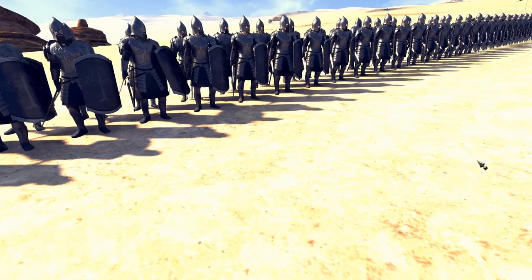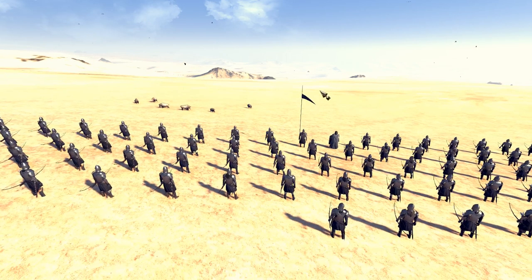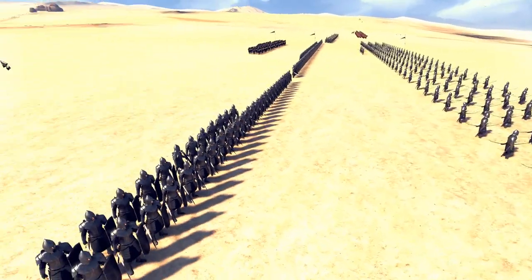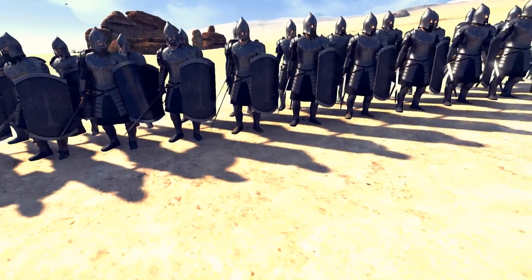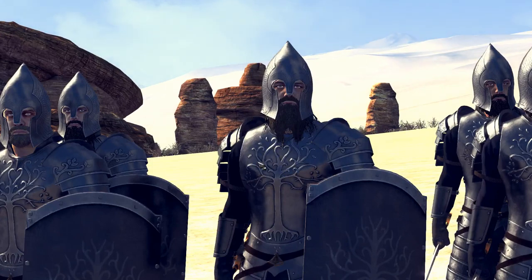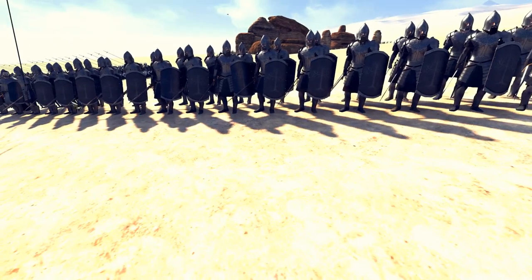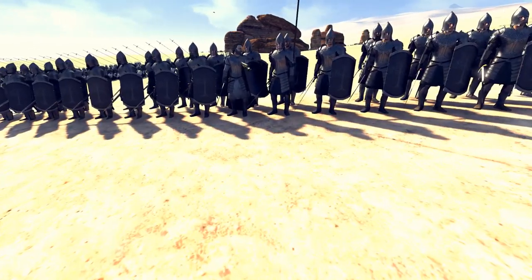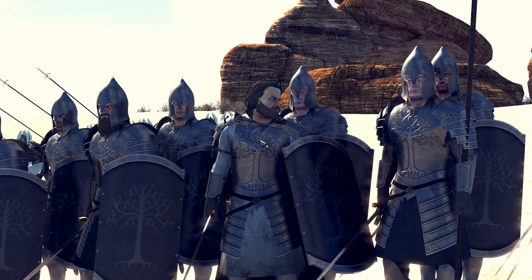Gondor is daring to go into the desert to fight an Easterling army. There are hordes of Easterlings out there, and hopefully one day when they eventually add them, Mumakil. Let's quickly have a look at these guys - look at the uniforms. Look at the breastplate, just the detail with the White Tree of Gondor - it just looks amazing. And the shields as well, every single guy looks straight out of the movies. The officer here looks like a grizzled veteran of many wars. Love the little capes they have - it just looks amazing.